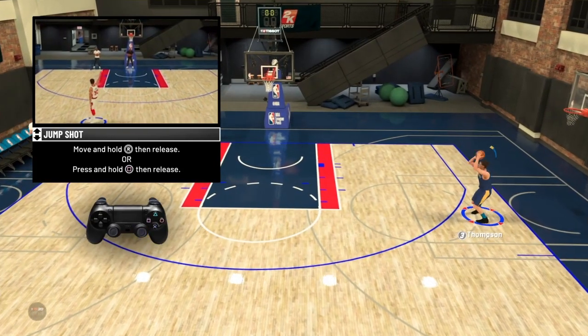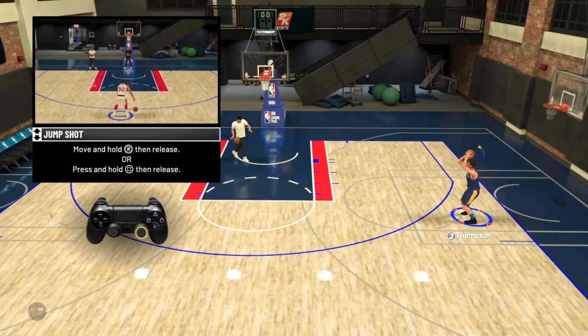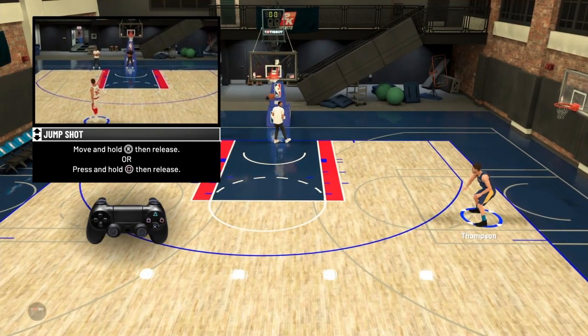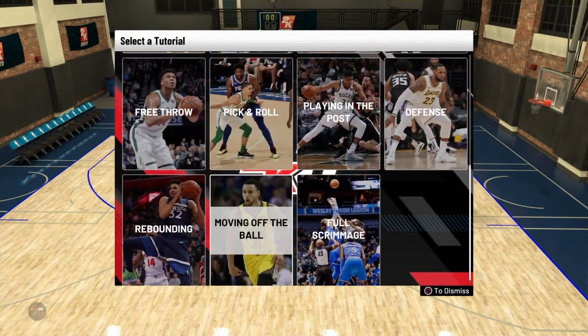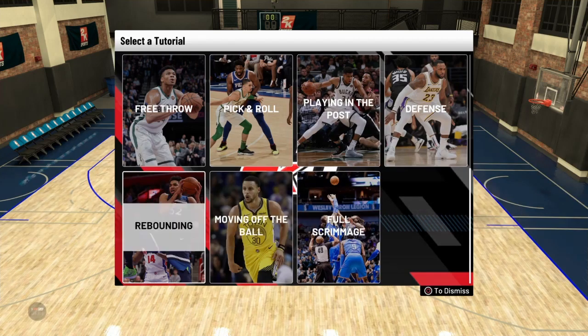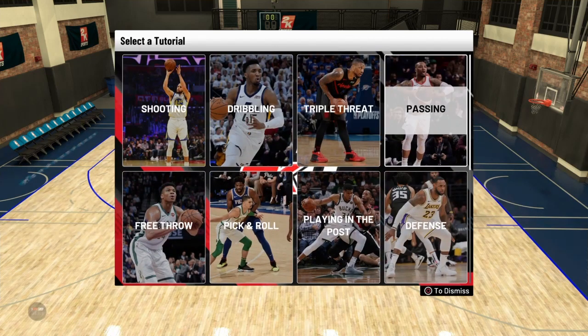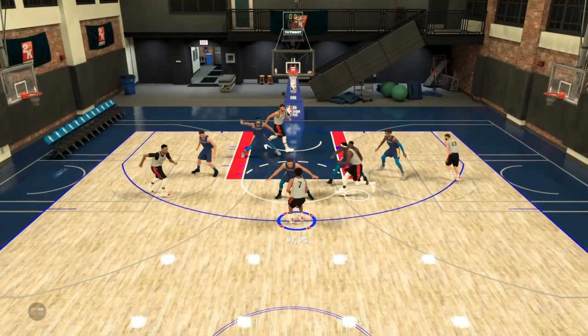You want to get used to the dribble system because they changed it before the official demo comes out. What you want to do is press on the D-pad for PS4 — it's going to bring you to this menu where you select a tutorial. You can try anything you want: defense, free throws, anything. You want to practice everything you can, but the main thing you want to do is go into full scrimmage.